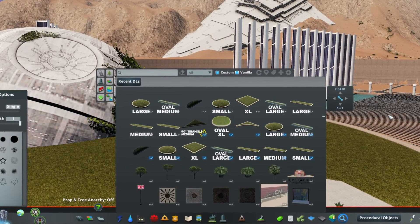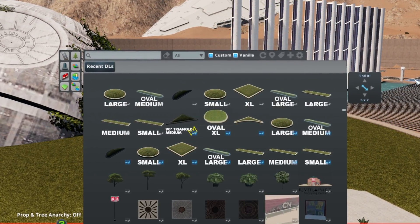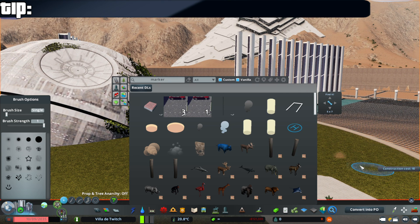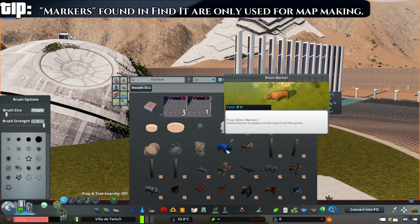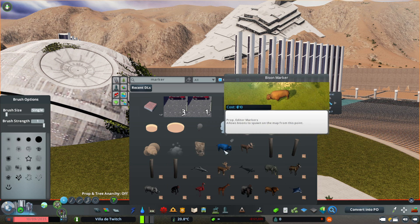If you're learning new things, give this video a thumbs up — it tells YouTube to show the video to other people so they can learn too. Have you ever found these in Find It, put them down, and wondered why a bison isn't appearing? It's because these are markers — they're used for when you're making maps, not when you're playing the actual game. If you want to place an animal out of Find It, you need to find an animal prop.